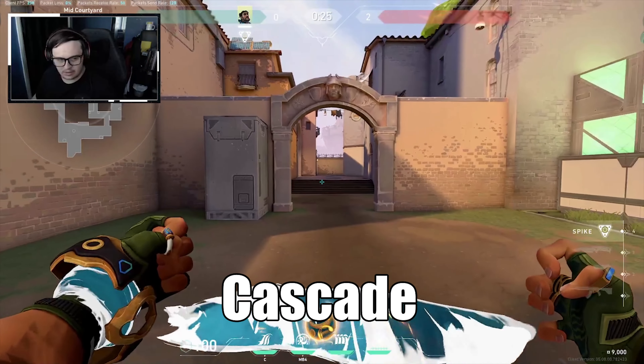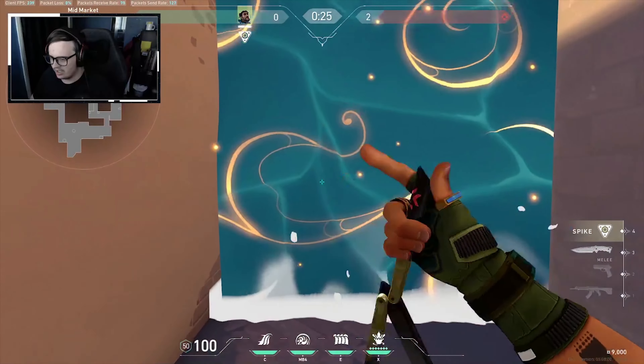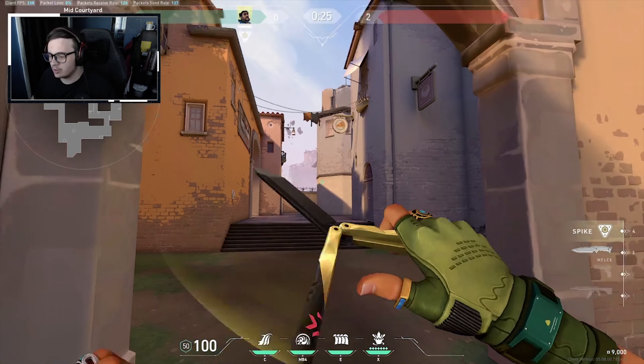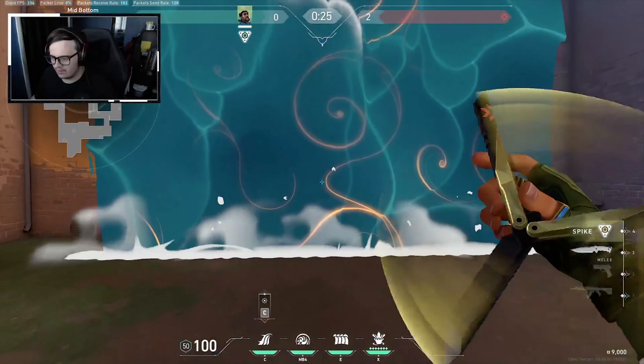Starting with his Cascade. Here you throw the wall, and the wall travels at a walking speed so any agent can run behind it and not catch up with it. But any sort of utility like a Jett dash, a Neon sprint, or a Brimstone beacon means you will overrun the wall. So any other agent that doesn't use movement utility can follow this wall perfectly fine.